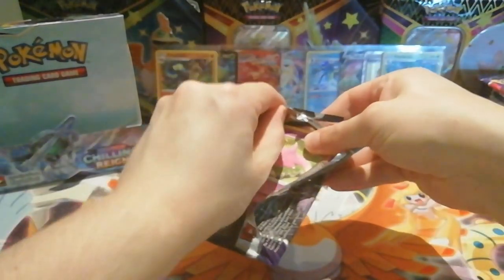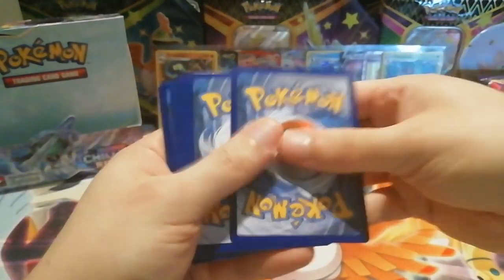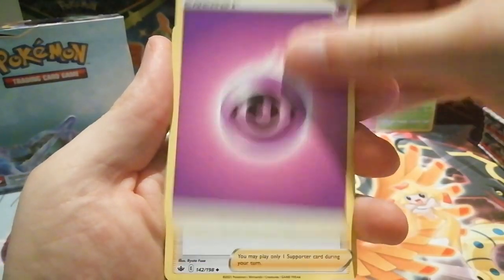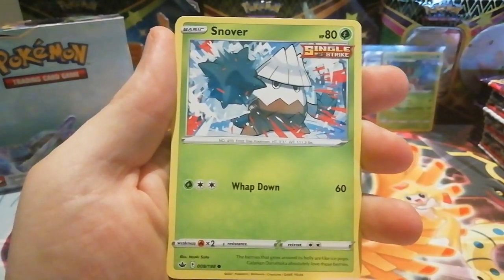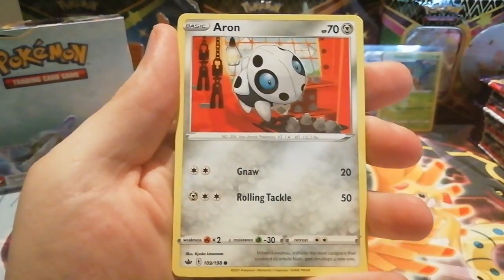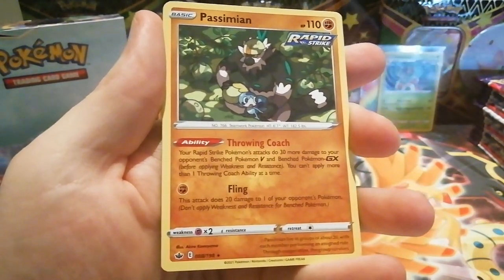This one doesn't want to open — maybe there's something extra special in here. Probably not. We have Honey, Crushing Gloves, Whirlipede, Slowpoke, Snorunt, Venipede, Snorunt — a reverse holo Caitlin, and the rare is a non-holo Pangoro.